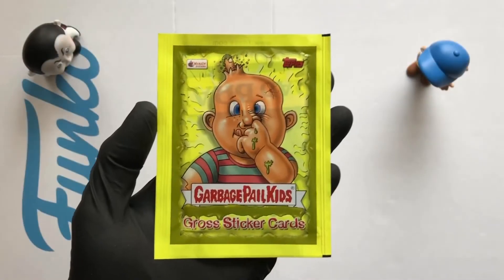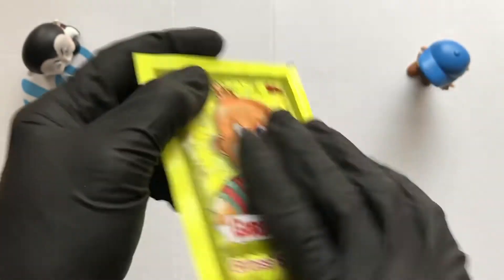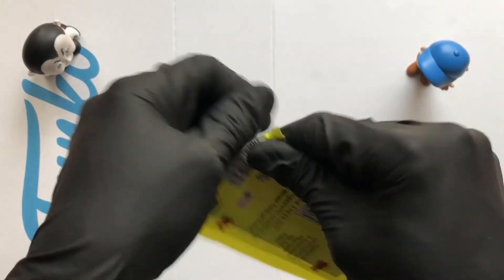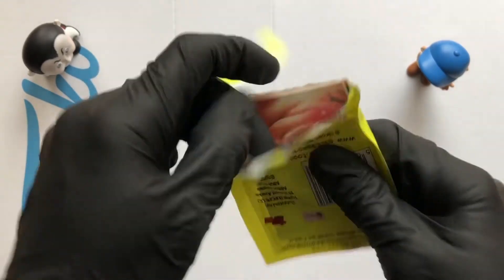Here we have it - the gross sticker cards, Garbage Pail Kids. These are Merlin and Topps. I've got quite a few of these already - I think I'm looking for a couple of the silvers and not that many of the actual base set. Let's see what we got.